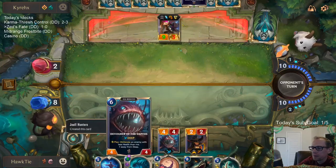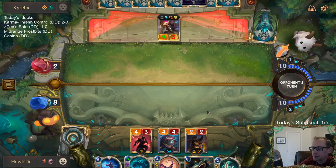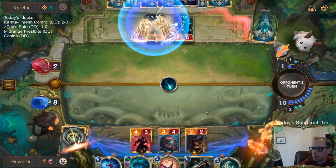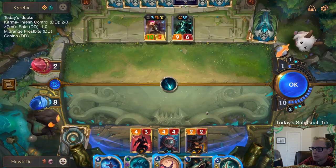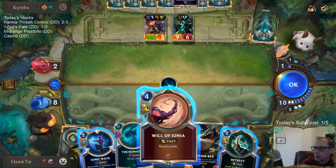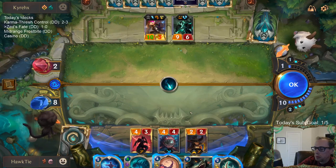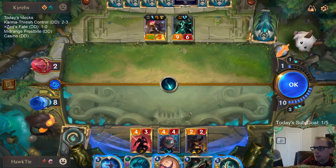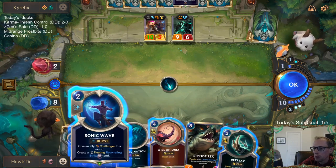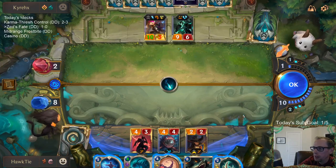That was a good turn. We can still lose this unfortunately. How do I stop them from just having four points of burn that kill me before I do damage to them? I don't think I can.